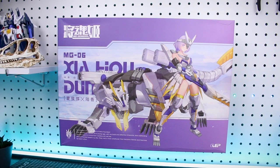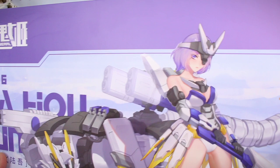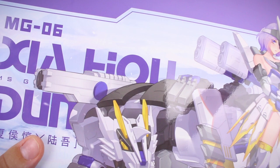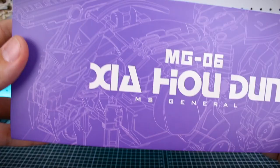Starting off, taking a look at this box — once again, like the previous MS General kits, it's in a pretty big size box. There's a lot of stuff in there, obviously, between the female character herself and that awesome mecha tiger. Like with previous kits, you've got a matte finish background and the illustration is in a glossy finish, along with the text. It looks pretty cool. Right here on the front of the box you also have a short character description, which is pretty cool.